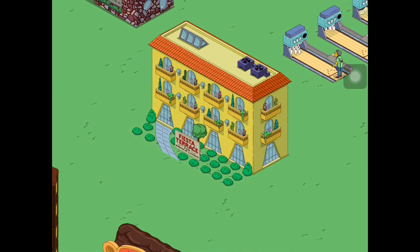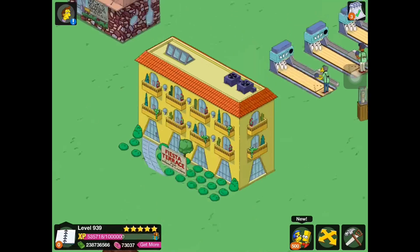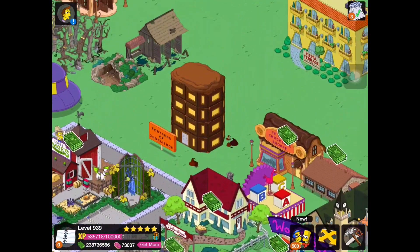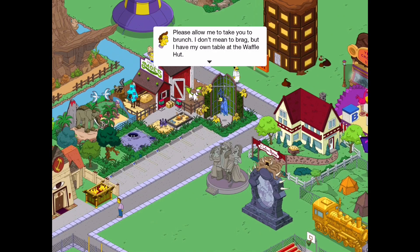Fiesta Terrace, described as being 'for single living,' is quite cool. The building task is 'Microwaving Dinner for One' and it earns 175 cash and 18 XP every six hours. The sound associated with it is one of those obnoxious doorbells. Jacques then triggers a dialogue with Marge: 'Marge, my dear, how many lifetimes has it been since we were together? Please allow me to take you to brunch.'